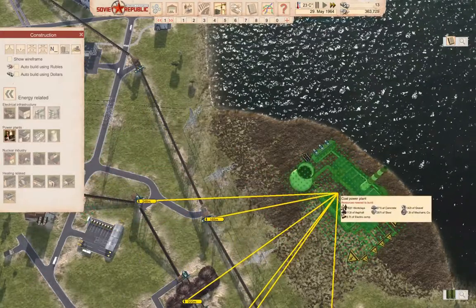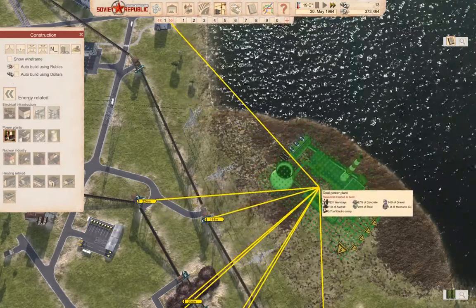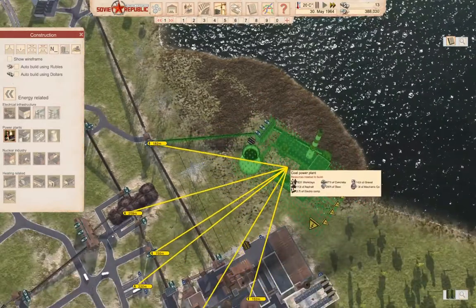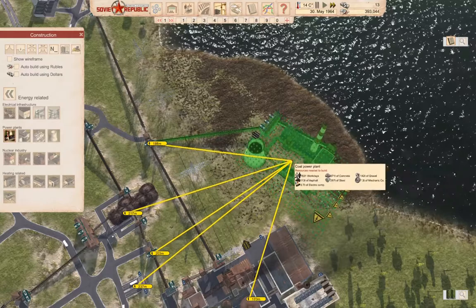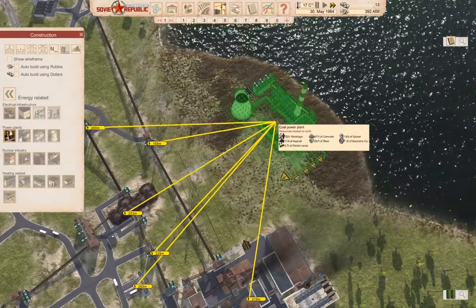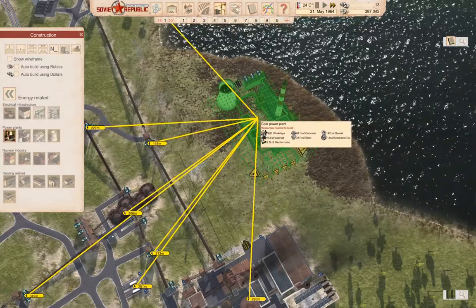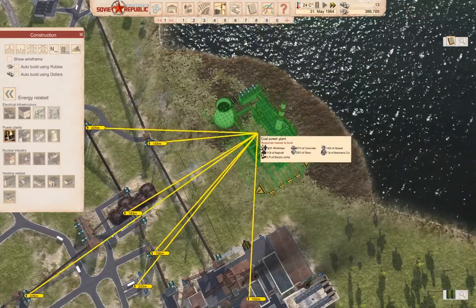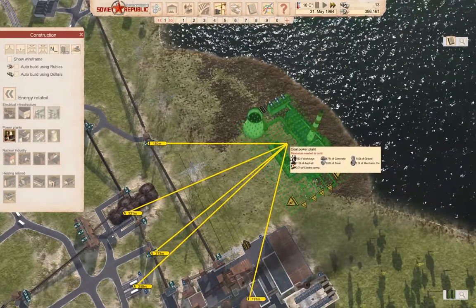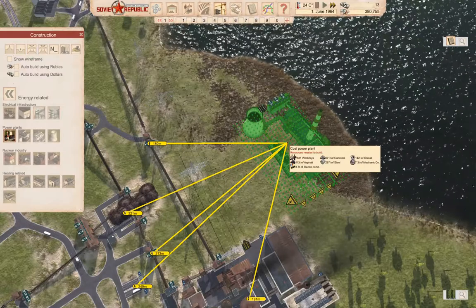Now we can put this a little further out on a little bit more of an angle. We need the power connector to come out in a way that we can connect things sensibly. I think if we put it about here, things will work — yeah, I think I can make that work. So we bang it in.